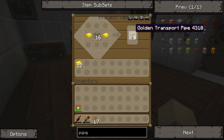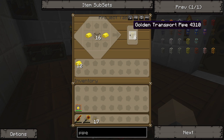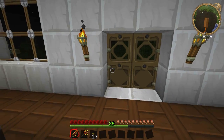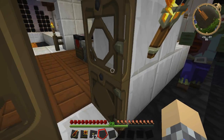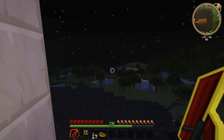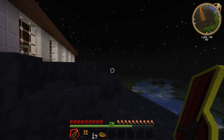So let's make some gold transport pipes — 16 of those. Now we need to turn them into waterproof pipes. And to do that, we need to go get some cacti. Oh dear, that was somewhat terrifying — just a little bit.